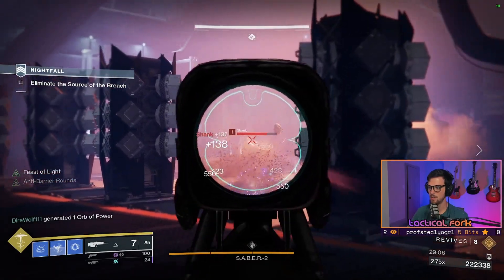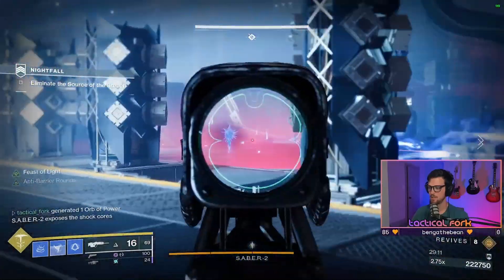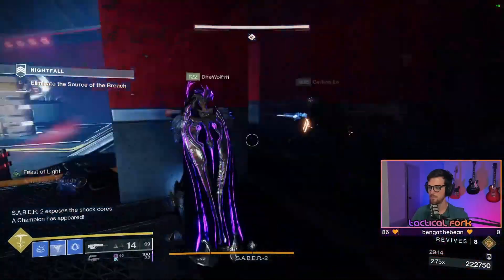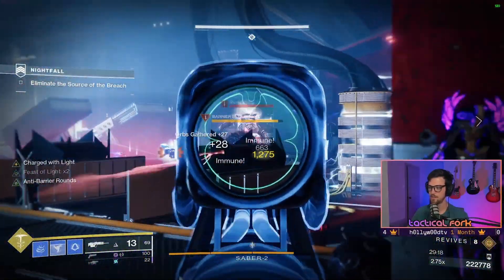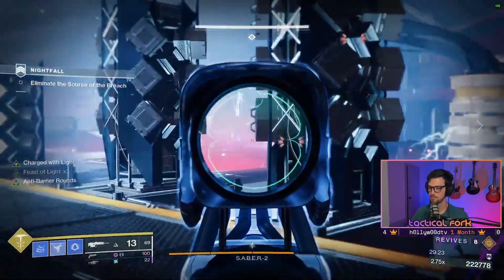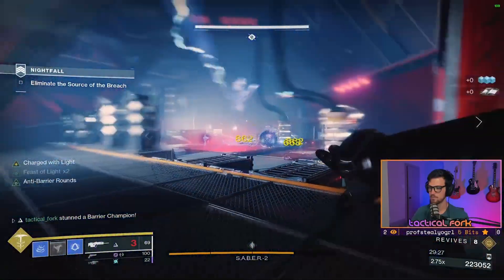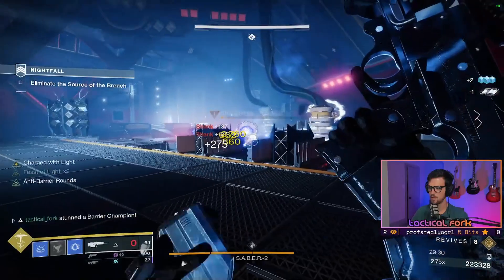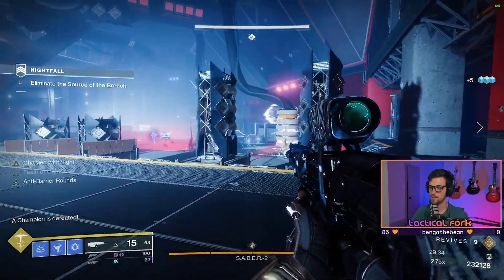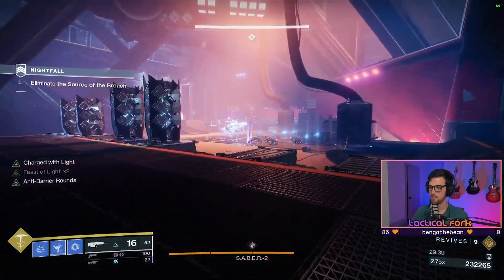Once the boss gets to three quarters health, he goes immune. A barrier servitor spawns along with additional shanks. Stay in the middle or the right side of the room to avoid environmental damage. The boss can still one-shot you from inside his immune bubble, so be sure to stay out of his line of sight for most of this immune phase. Shanks spawn, but you can just melt the servitor and that will trigger the next DPS phase on the boss.